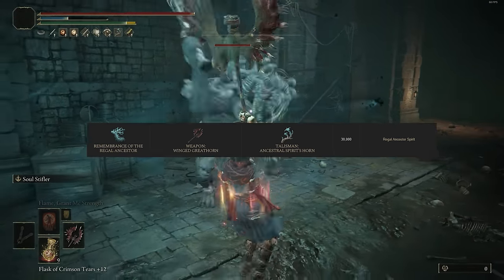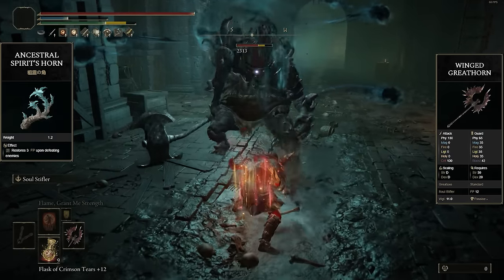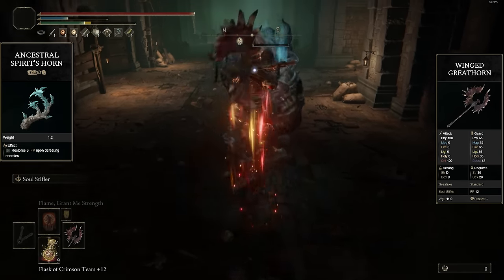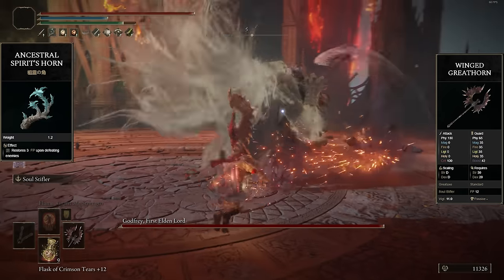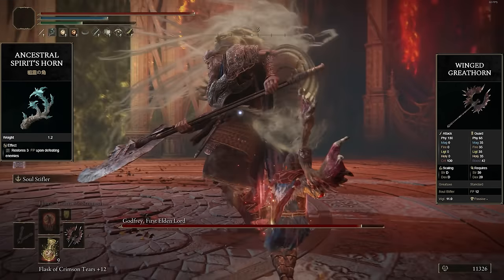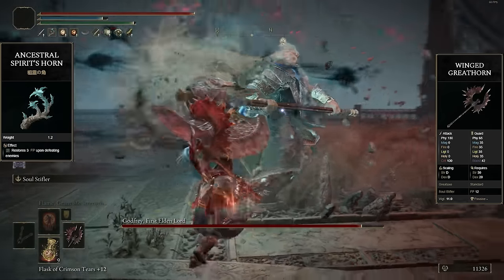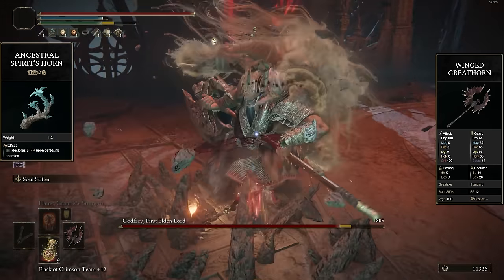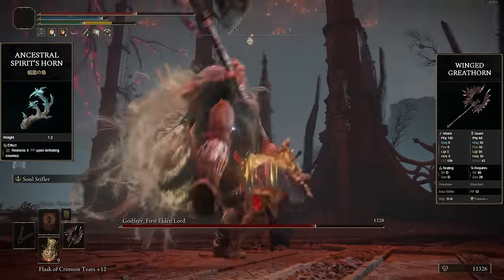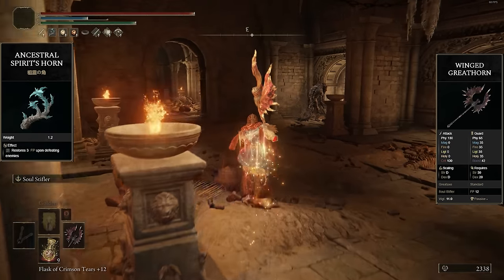The Remembrance of the Regal Ancestor, acquired off the Regal Ancestor Spirit boss, gives you the option of the Winged Great Horn — a great axe — or the Ancestral Spirit's Horn talisman. This is basically the only Remembrance where I might recommend just consuming it for runes, because both options are just terrible. The Winged Great Horn is a regular great axe — regular damage, average moveset, average range, nothing special. Its weapon skill Soul Stifla debuffs enemies to make them take about 10% more damage, which sounds cool, but I'd rather use a weapon with a high-damaging skill because weapon skills in this game output so much damage — having one that just debuffs enemies without dealing damage is kind of useless.